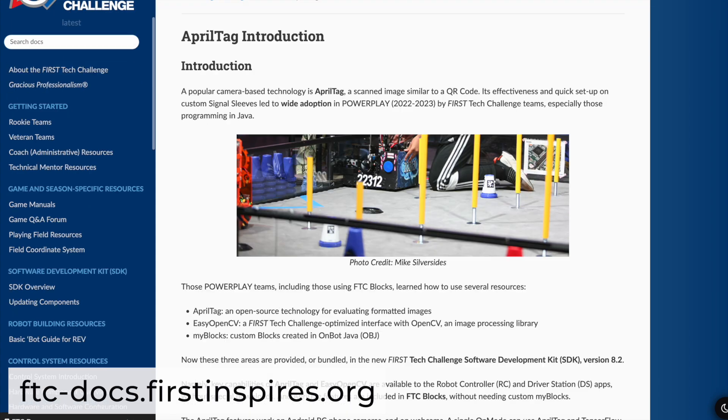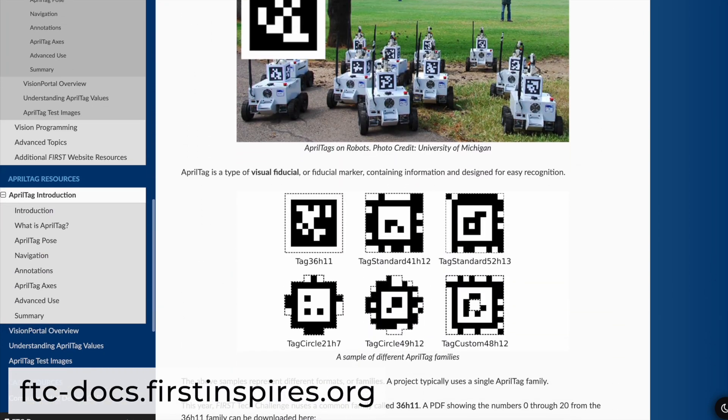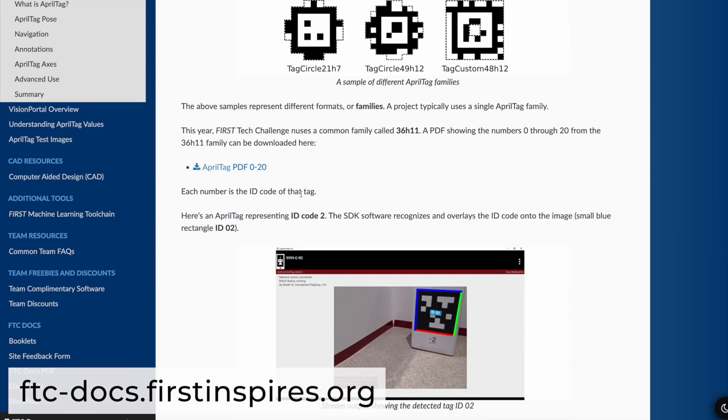Something that's already in the SDK is support for detecting April tags via a new feature called the Vision Portal. If you want to learn more, I encourage you to check out the First Tech Challenge documentation site, where there is an introduction to April tags and some tag samples that you can download. Also keep an eye out throughout the season for additional documentation on Dead Wheel Odometry, which is a new class of commercial off-the-shelf component that is legal this season.